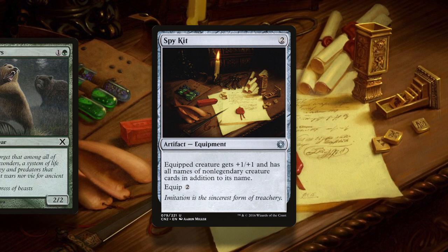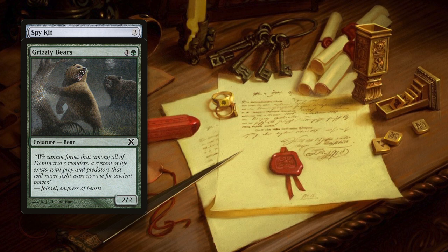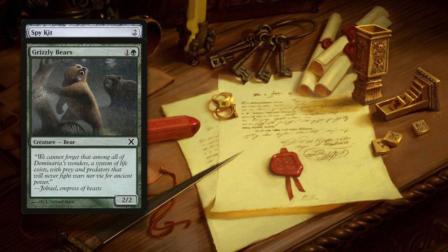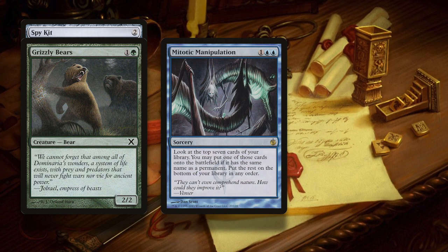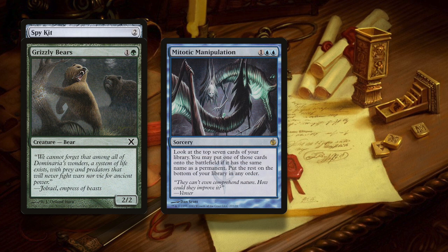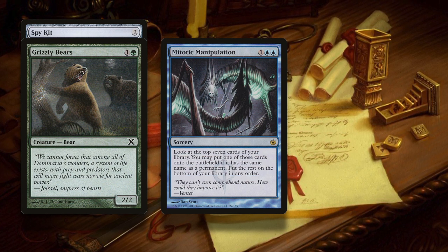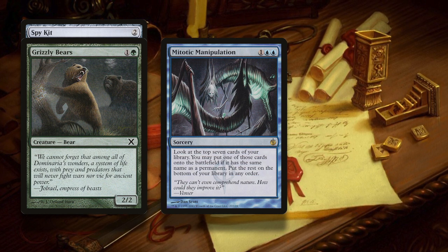Let's say you have a Grizzly Bear and you equip the Spy Kit to it. Your Grizzly Bear now has the same name of every non-legendary creature in the game. So if you play Mitotic Manipulation, a card that seems useless in EDH, you get a free non-legendary creature off the top of your deck. Mitotic Manipulation says: look at the top 7 cards of your library, you may put any of those cards onto the battlefield if it has the same name as a permanent.